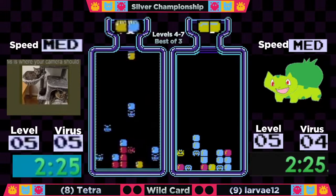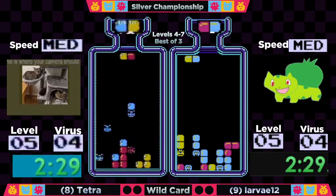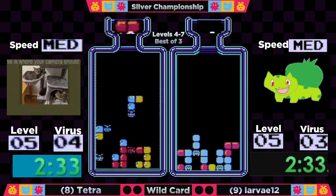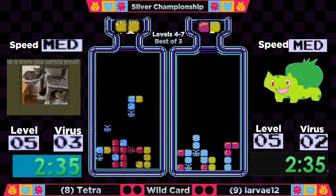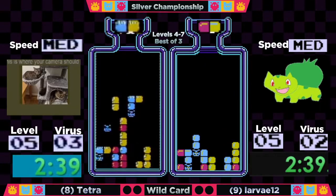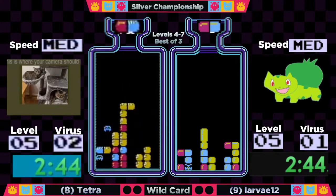Down to six viruses for both players, and really tidy boards for both. There is an 'oops all blues' situation for both of them though — you can see a ton of blue in the center of Larva's board that hasn't been used. Hopefully that doesn't come back to hurt her, but luckily she still has time because Tetra is also working on two blues.